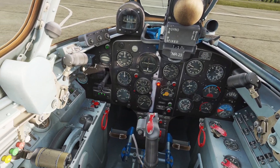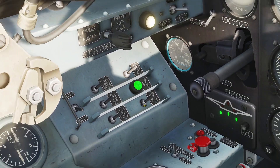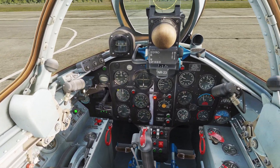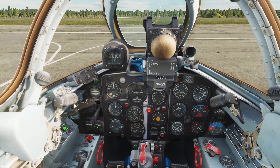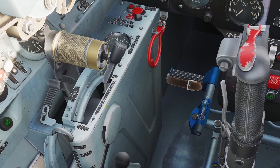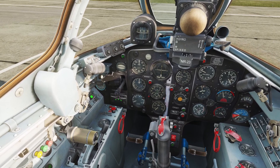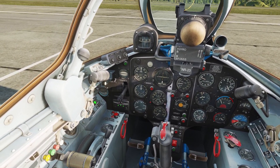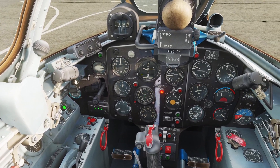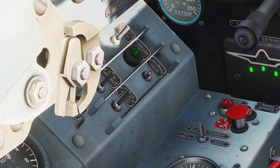One last thing — there's a switch here that says isolating valve, and when you turn it on, a green light comes on. The manual doesn't really explain exactly what it does, but based on what people say online, it seems like with the isolating valve on, the throttle and engine will be more responsive — when you move the throttle, the engine will be faster to change RPM instead of being slow like normal. The problem is that with the isolating valve on, the engine seems a lot more likely to compress or stall. I would just leave it off since that's the default, but you can turn it on and experiment.